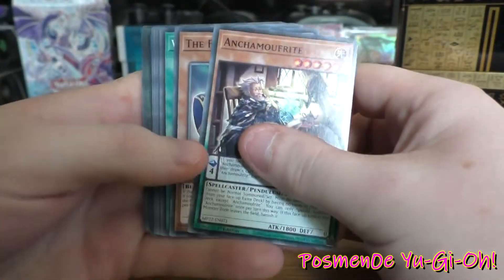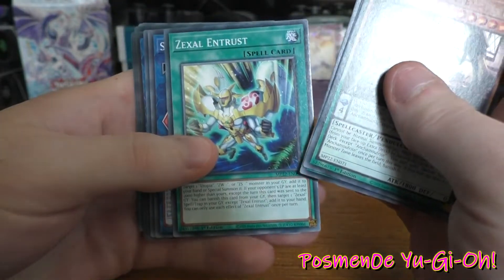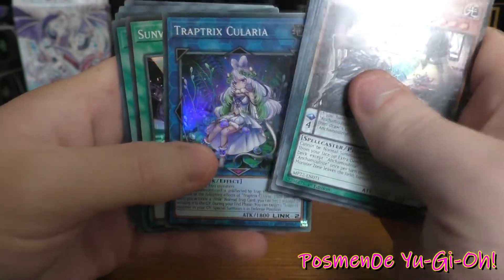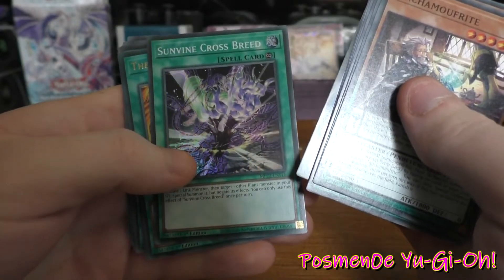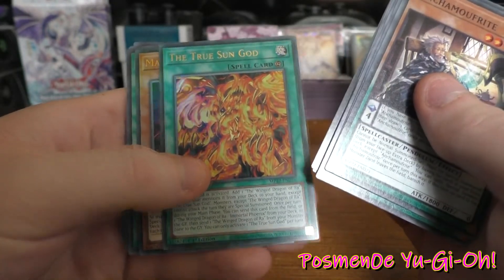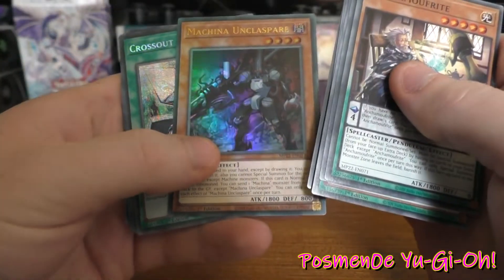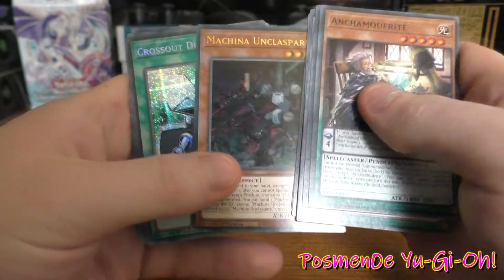Another Pendulum Monster. Wind Witch Chimes. Zexil Entrust — another one, another one. Zexil Alliance. Trap Tricks Chloria. There's that Sunvine Crossbreed. The Truce — Sun God. That's a really cool artwork. I want to keep that one aside — I'm putting that one aside. That's cool, I'm keeping that over there. Machina Unclasper.